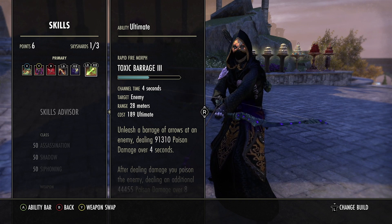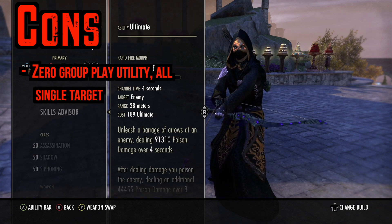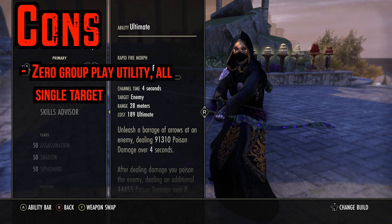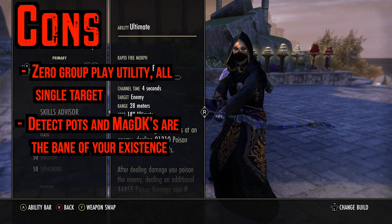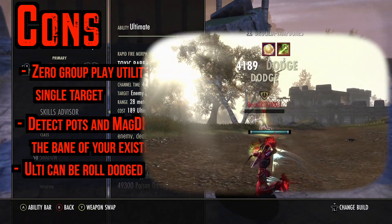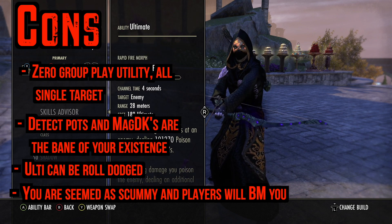For the cons: you have zero group utility — you are fully single target. Your whole point is to go in, kill one player, wait about a minute to get ultimate back, cheese another player, and repeat. The biggest pain is detects and Mag DKs — if a Mag DK pops a detect, let's just hope there's a keep nearby for a rez. We're not completely defenseless since we can roll dodge. Another con: as of now players are able to roll dodge Toxic Barrage. And you will be seen as scummy — people will be on your body after you gank them, but that's just the nature of ganking.